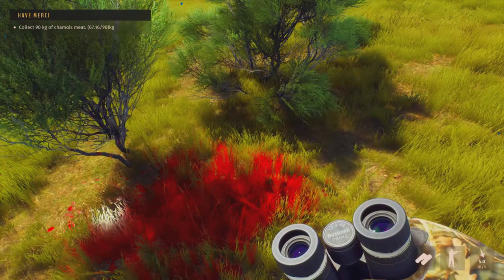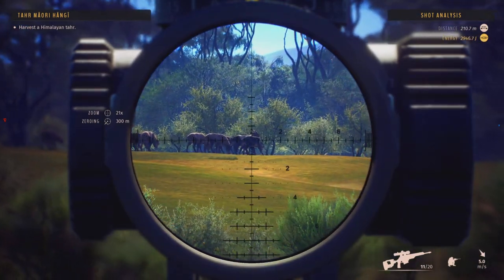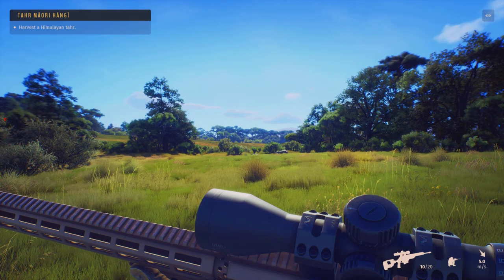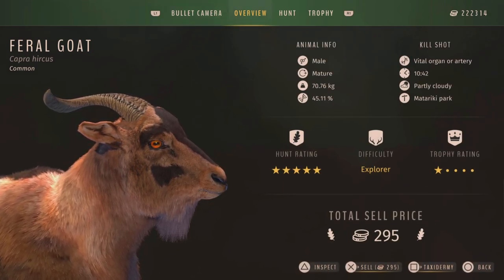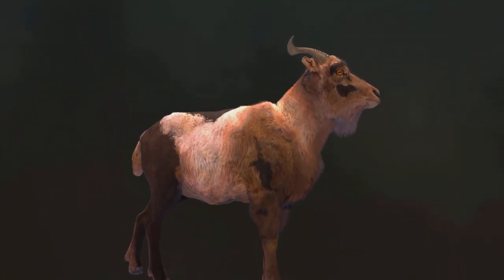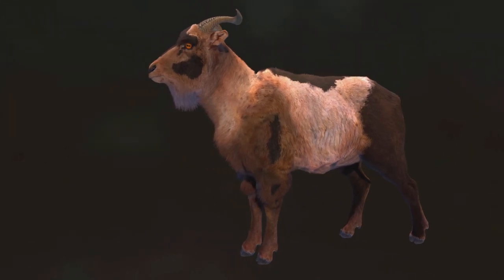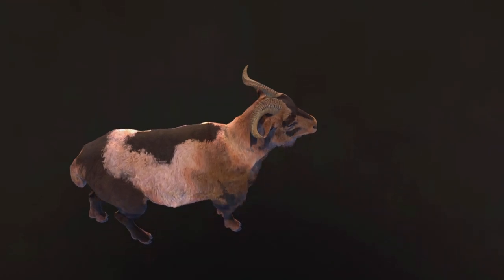Now let's look at some new animals. My favorite are the feral goats — they look amazing. I think I'm going to spend all my time hunting feral goats and fill the trophy lodge with them. The models are so well done and the colors are vibrant. By the way, the trophy lodge on this map is amazing — I think it's the best looking one ever, even better than the African one.